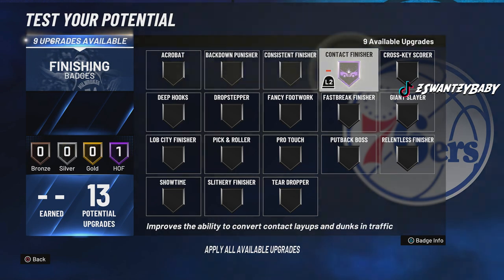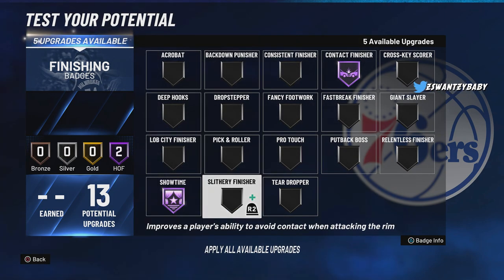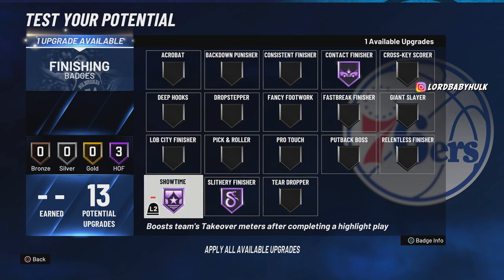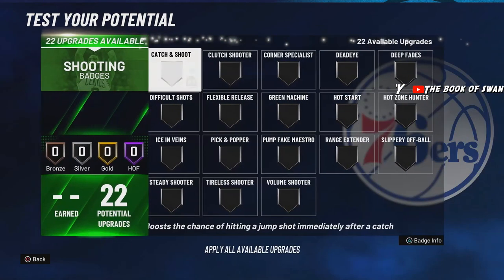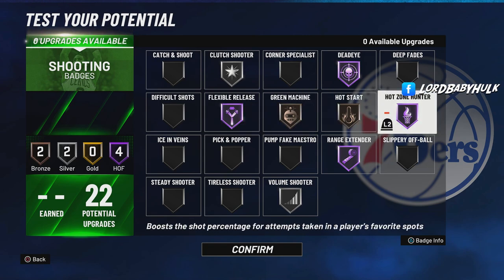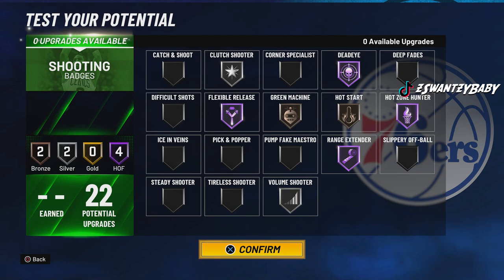Of course you go with Contact Finisher on Hall of Fame. I play with locks, so this is what I'm gonna do. I might put Showtime on gold — I don't know which is the best right now, I'm just now coming back to current gen. If y'all use gold or Hall of Fame Showtime, let me know. I'm gonna rock Pro Touch. Y'all let me know what finishing badges you would use down below. Green Machine doesn't activate until you hit two greens, and I'm probably gonna be shooting like three threes a game. Y'all let me know what shooting badges you would use on this build.